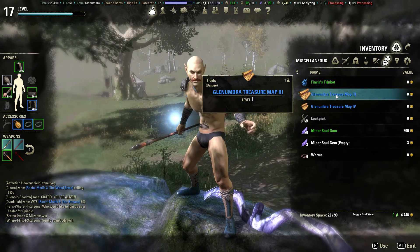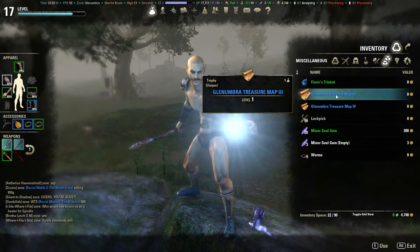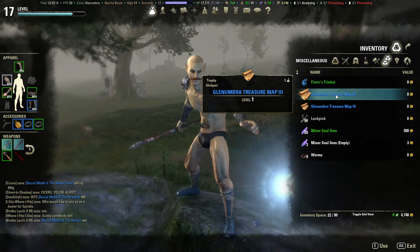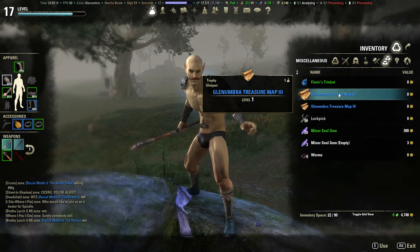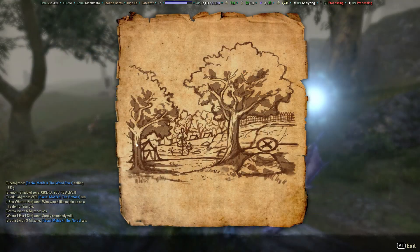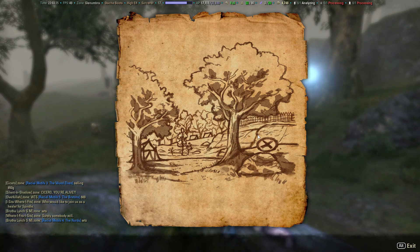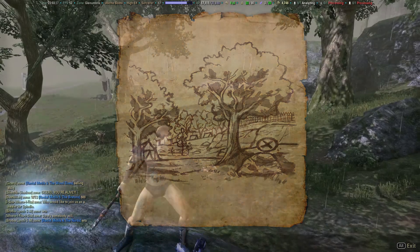Hey guys, this is Homurka, waiting at the treasure location in Elder Scrolls Online. We are again in Glenumbra in Daggerfall Covenant and we are looking at treasure map number 3. As you can see there's a couple of beautiful trees, a rock and a couple of tents in the distance and a big one closer by, and the treasure should be right here.